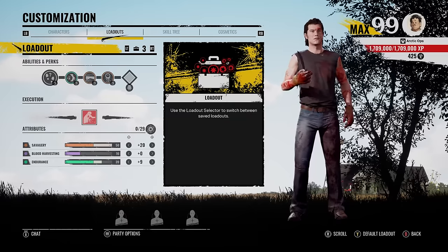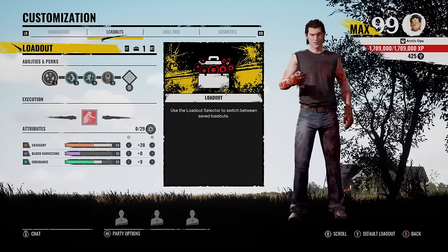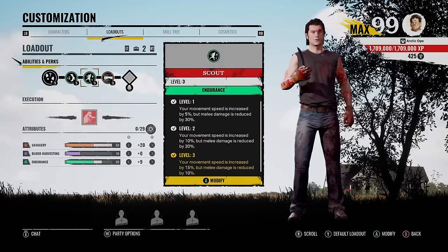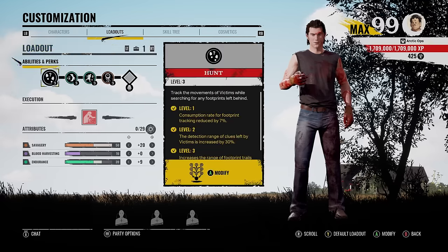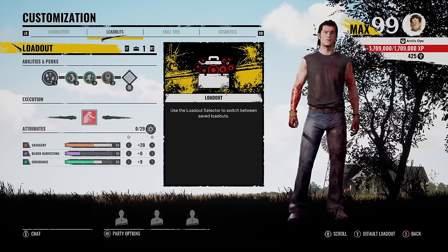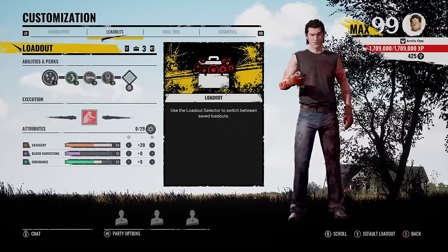Now the way I use these four loadouts depends on the map. So if I'm on a bigger map, maybe like Nancy's house or the slaughterhouse map, then I would go with one of these two loadouts with the two endurance perks. Because you're gonna be running around a lot looking for victims, and once you do spot a victim, you might not have that much stamina left to swing. So that's why I rock either of these two loadouts. And for more of the smaller maps, maybe like the family house map, I would rock loadout three or loadout four.